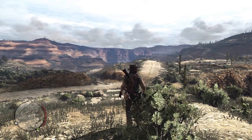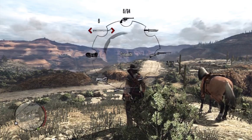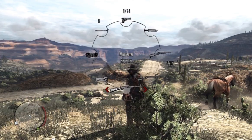Now if you come across an option that has arrows on each side, you can use the directional pad to scroll through the weapons. These are all the different weapons that you've picked up that are the same type. So for instance, I have a lot of different rifles to choose from.